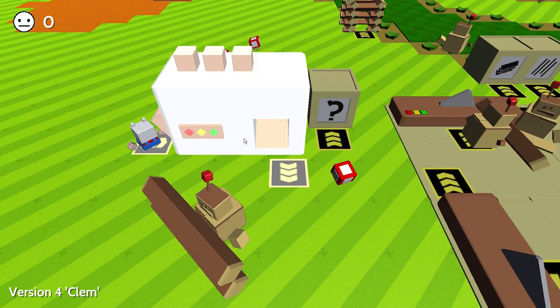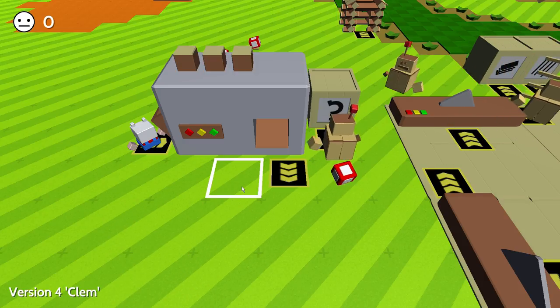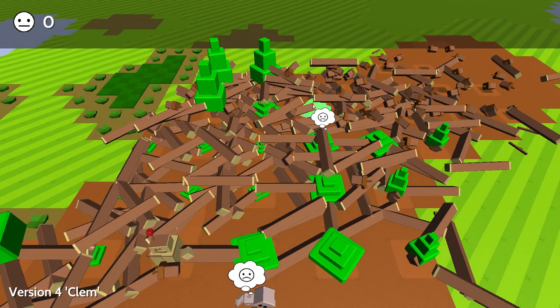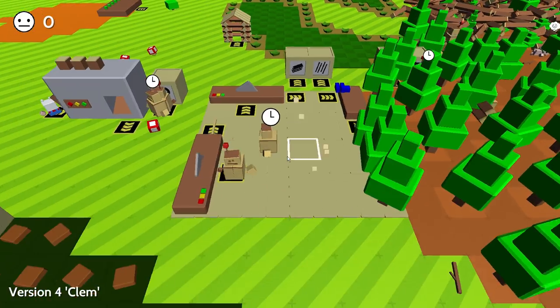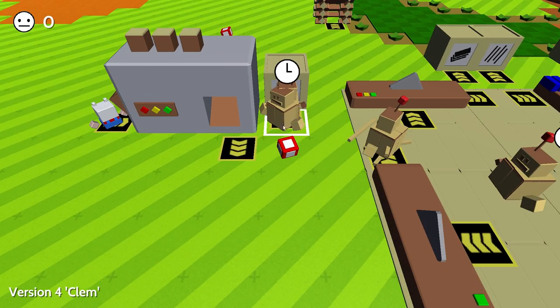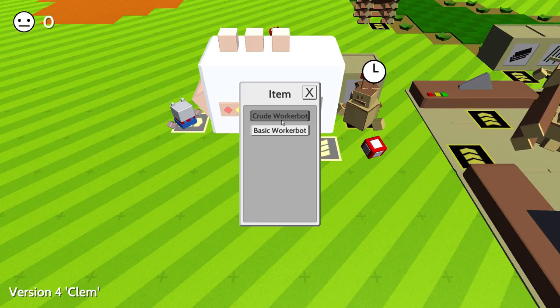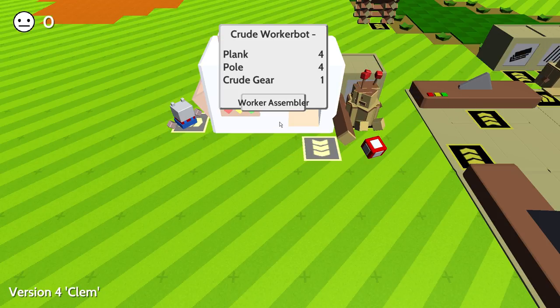The regular bench saw should be a little more effective than the crude bench saw and give us a little more resources. Then I want to try to get the metal workbench, which I believe will allow us to get the parts we need to make the basic worker bots. So let's begin — you guys were saying I need to get some more worker bots to collect the logs, and that is correct.